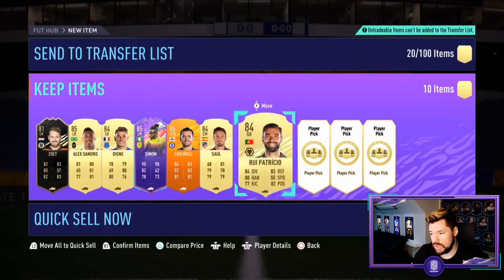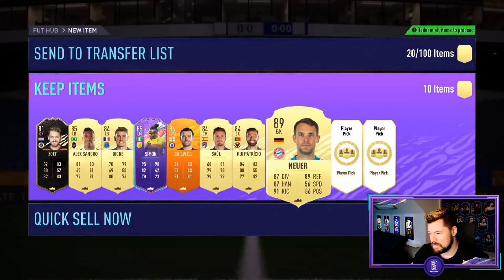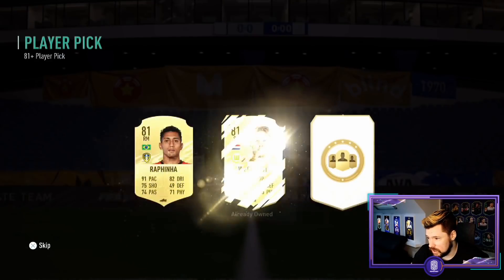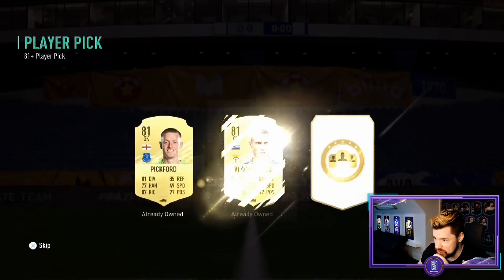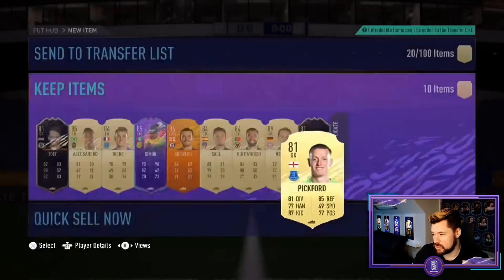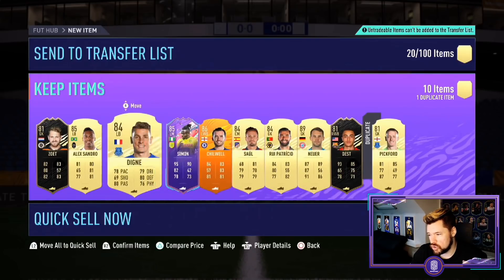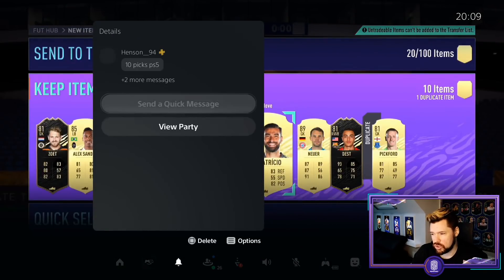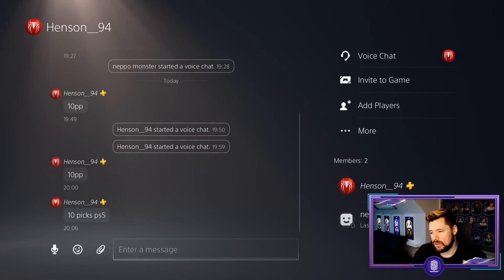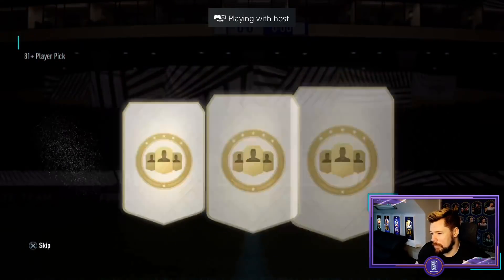Rui Patricio 84 as well - really really good. Oh man - Neuer 89! This is more like it, this is what it should be like. Oh my days! This has been a sensational set of 10. Even though it was trash at the very last one - two informs, one man of the match, one foot birthday, one mad walkout and the rest 84 and 85 rated. That is super super successful, very nice. That's more like what every single setup should be - hitting about half a million coins worth of content in every 10 packs otherwise riot!